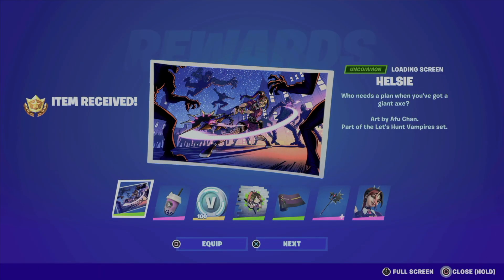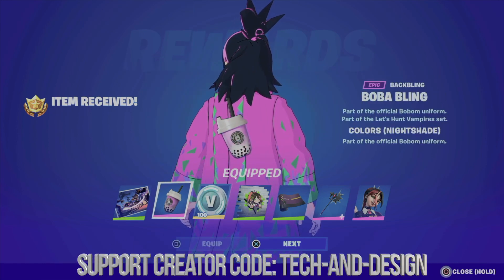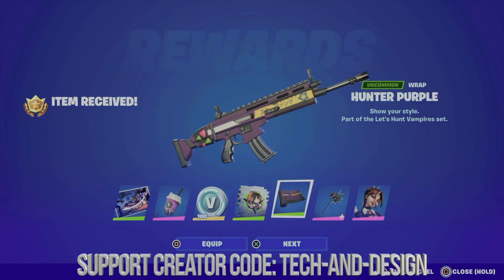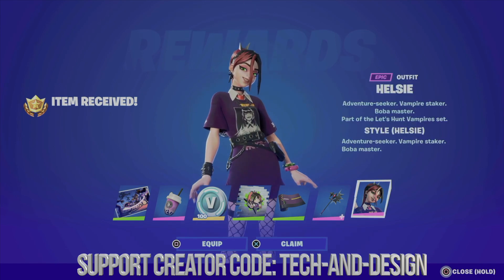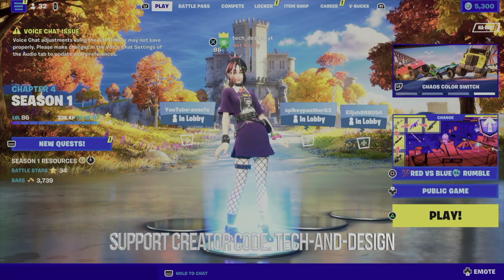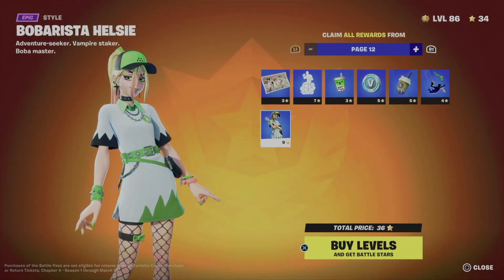We're making sure that we get everything from within it — equip this, equip that, get some V-Bucks, get the spray, move on to the wrap and obviously the harvesting tool. Let's not forget about the skin that we just unlocked and equipped as well. This skin looks awesome. Right now I could move on to the next page — this would be page 12.